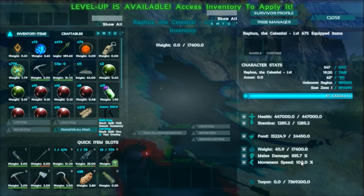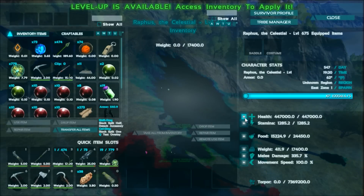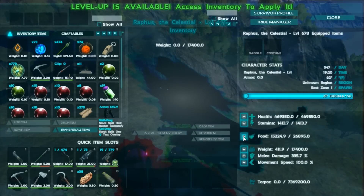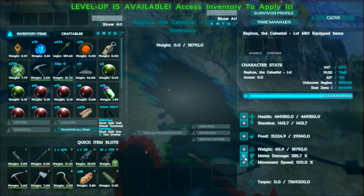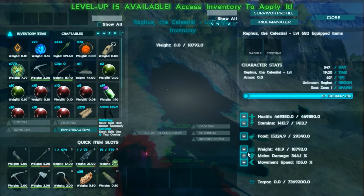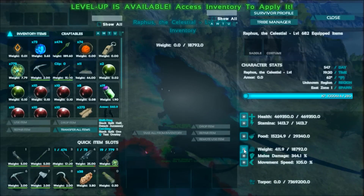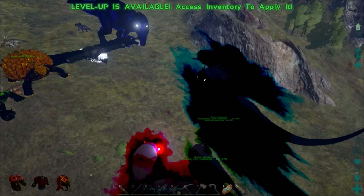I'm going to allocate a point into each stat to check how much they gain per level. He gains about 20,000 health per point, 200 stamina, about 1,000 weight, 10% melee damage, and about 5% movement speed. Keep in mind my stats are actually doubled for speed and weight, so the real values are about 2.5% per level for speed and about 750 weight per level.